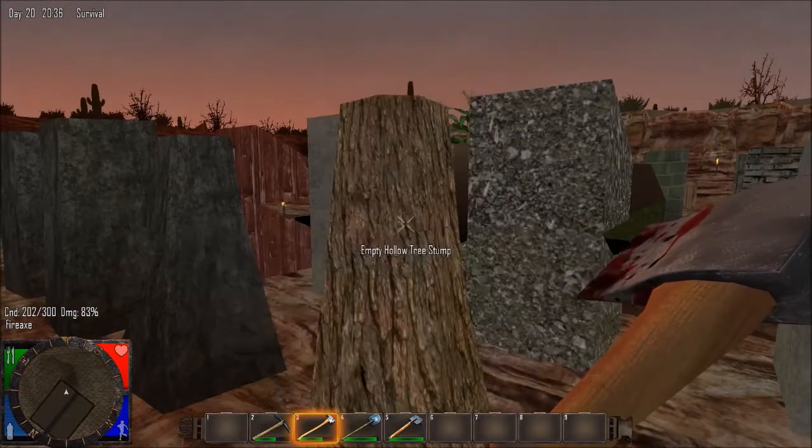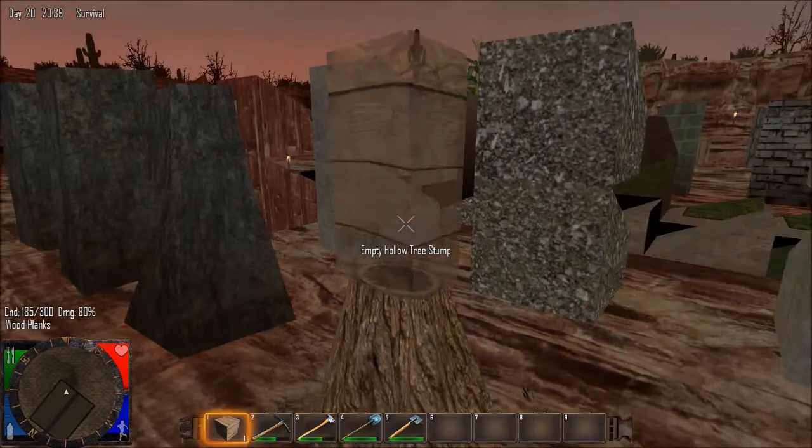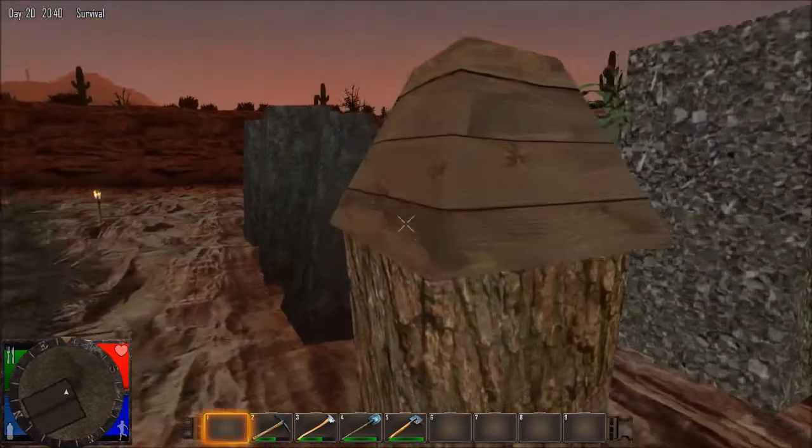Hollow Tree Stump — empty hollow tree stump — and it gives you wood planks. That looks neat, I like how that looks. That's awesome looking.